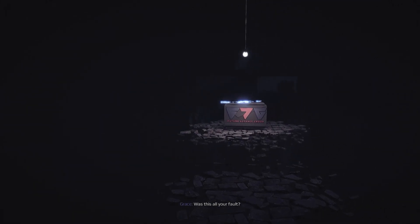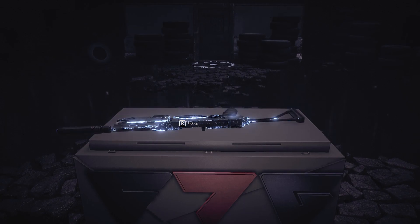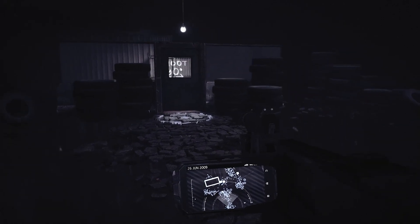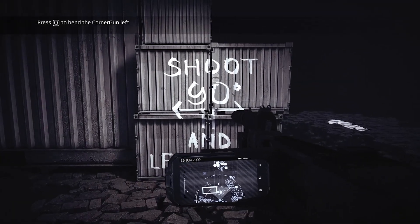Get Even starts off very strong. Early on you're introduced to the corner gun which, funnily enough, lets you shoot around corners without putting yourself in danger. As you can see, this gun is pretty much just a gun with a phone attached to it.